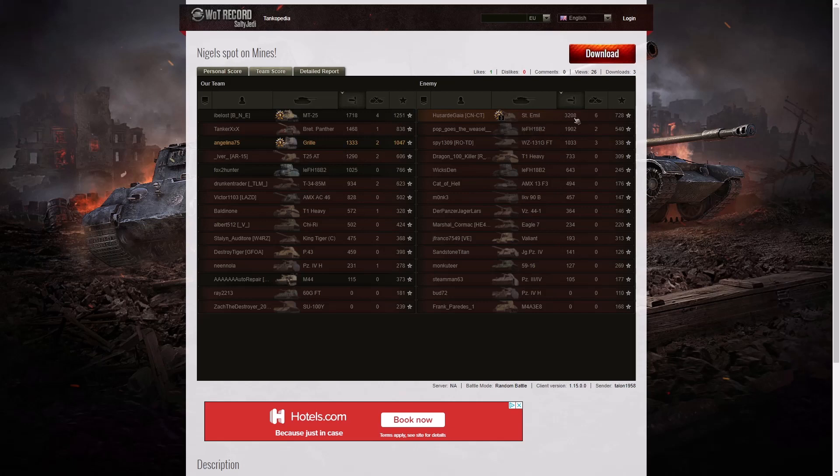The highest damage was done by the Story Mill with 3208 hit points, earning him High Caliber, Top Gun, and Tank Sniper. The second highest damage was the Fifi at 1902 — 'Pop Goes the Weasel' was his name. Third highest was the MT25 with 1718, who got the last kill of the game and a Pascucci's Medal. Angelina was in fifth place with 1333, and nobody else got a Confederate, so she must have hit more tanks than anyone else in that game. The Story Mill got the most kills with six, four went to the MT25, and three to the Whizzy 131 GFT.